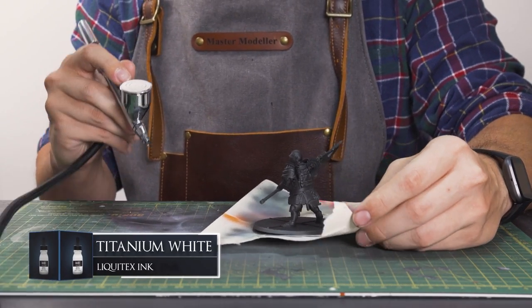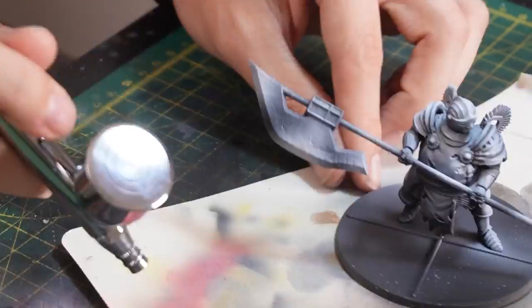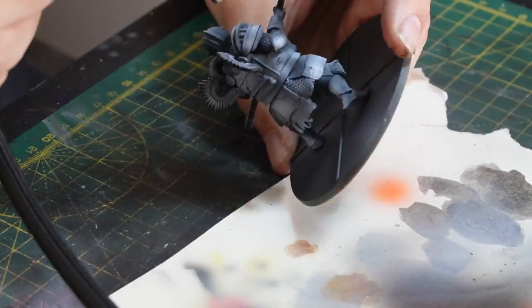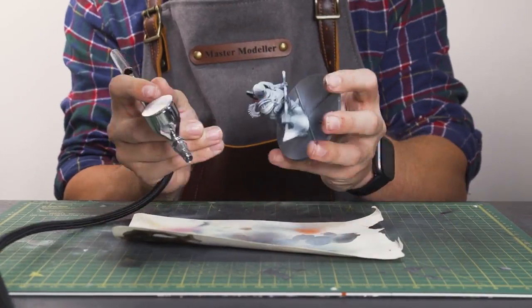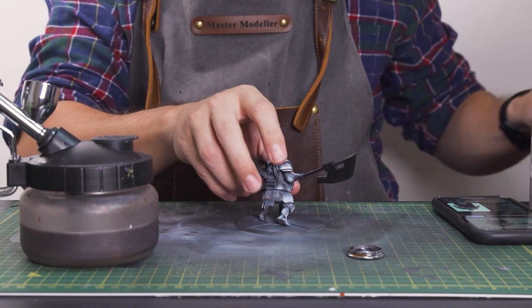For the next step, zenithal highlighting over the black prime — same as we've done before. High up angle, facing downwards, and spraying the ink over, focusing more concentrated amounts of ink to the outermost exterior parts.